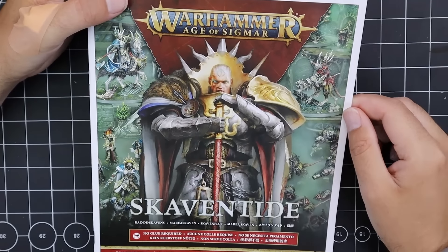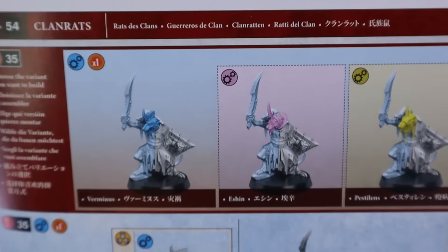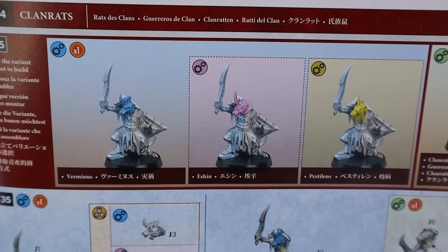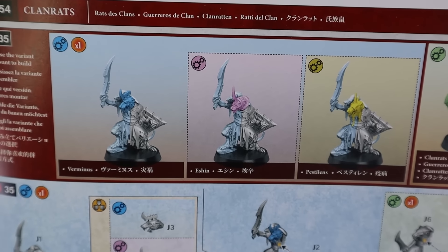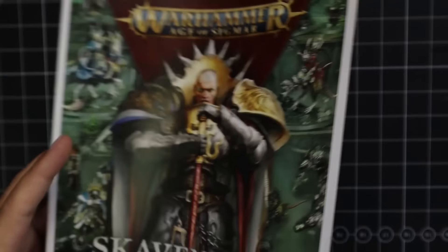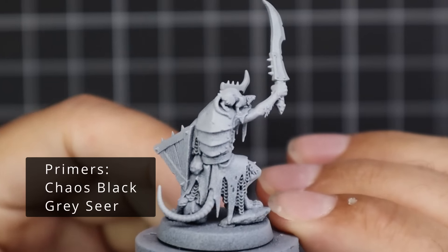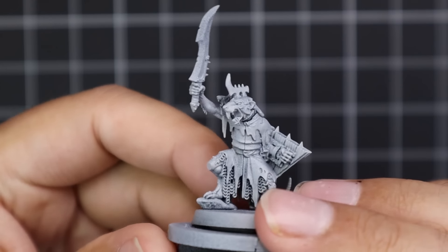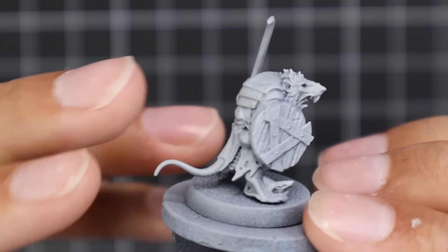The reason I chose these three specific Skaven hosts is because literally in the instructions they give you these as three options: Verminus, Eshin, and Pestilence. Which leads me to believe these will be quite common armies that people are going to collect moving forward. So I decided to do a video on all three of them showing you how to get the basic clan rat painted up. I'm going to start with the Verminus one — it's going to be a quick-fire round just to help you understand what colors to use, where to use them, how to layer it up, and how to keep it simple.